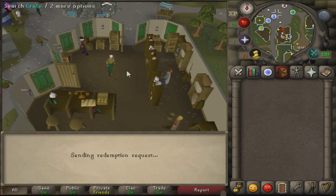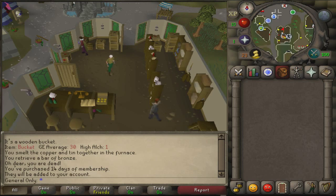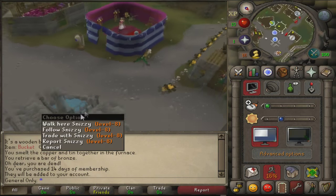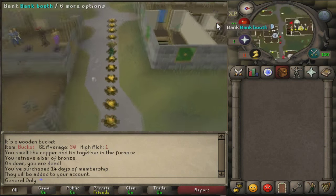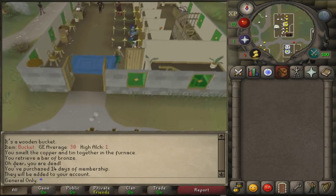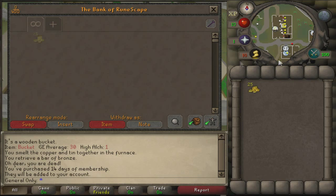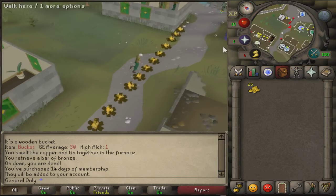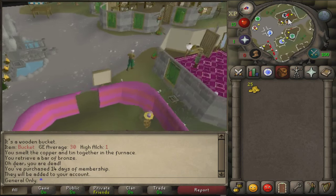The rules: I can only use general stores — shops that people can sell items to. I am allowed to use the stock that shopkeepers normally keep, but I mainly want items people are throwing away to flip in the Grand Exchange. I can use any general store I have access to without quests — so not the one in Lletya or anywhere else that requires quests. As long as it has an icon on the map and people can sell to it, it counts.